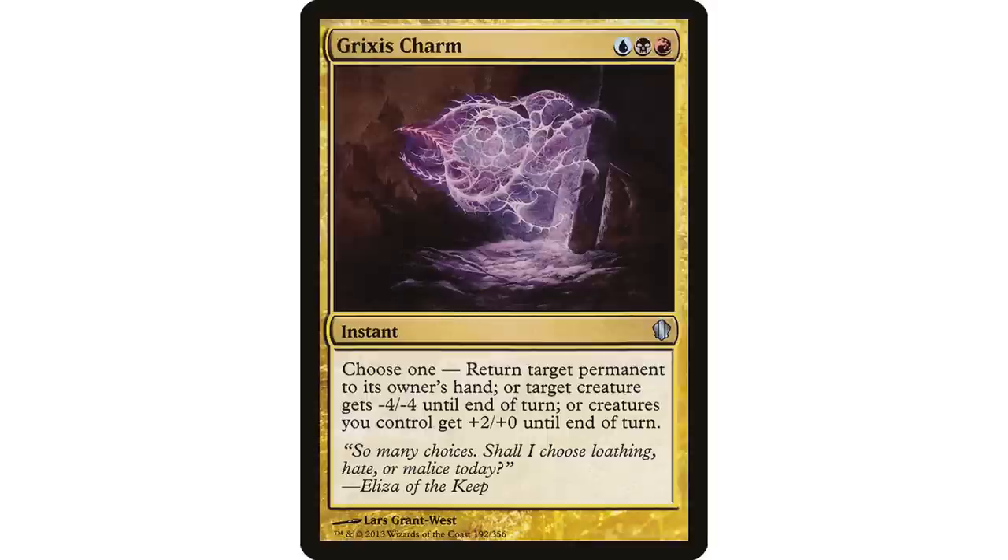Coming in at number 12: Grixis Charm — blue, black, and red instant: return target permanent to owner's hand; target creature gets -4/-4; or creatures you control get +2/+0 until end of turn. The colors map to the modes — blue bounces, black does the -4/-4, and red gives the attack bump. Returning a permanent at instant speed is always great, and -4/-4 will kill many creatures.